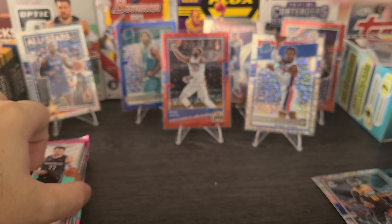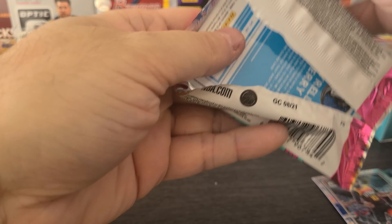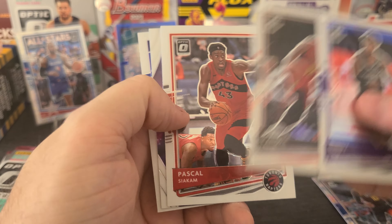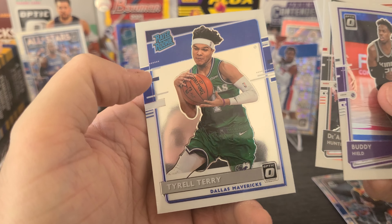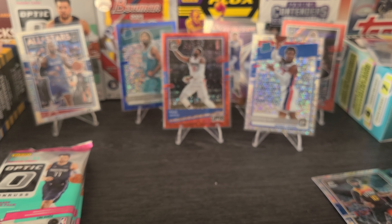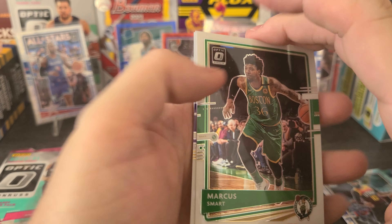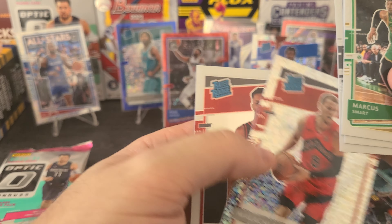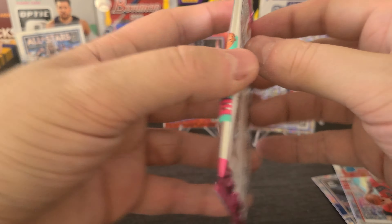I should get one more numbered though. Hopefully we pull one of the Tyrese's or somebody. We got Buddy Heald, DeAndre Hunter, Sycam, a Jimmy Butler, and a Tyrell Terry. There we go, Tyrell Terry. We got a couple packs left. Marcus Smart, Caruso, Durant, Malachi Flynn on the disco rookie, and Okongwu on the rated rookie.